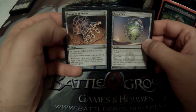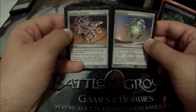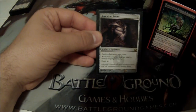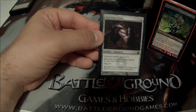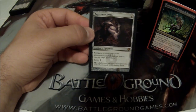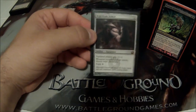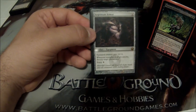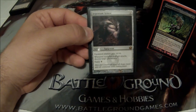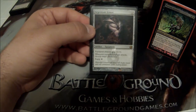I play both Gauntlet of Power and Caged Sun for the mana doubling. They both choose a color, give creatures plus 1/plus 1 of that color, and double the mana. My last artifact is Argentum Armor — 6 to cast, 6 to equip. Gives the equipped creature plus 6/plus 6, but why it's really in here is because when the equipped creature attacks, I can destroy target permanent. That's huge for black, because I can't normally destroy artifacts, enchantments, or planeswalkers. This is one of the cards I'll often tutor for.